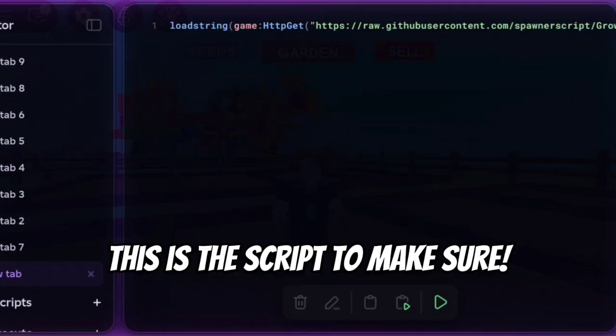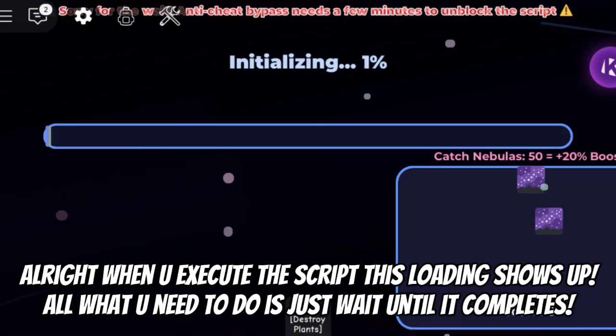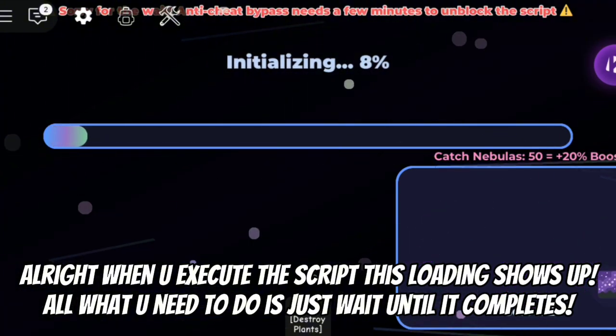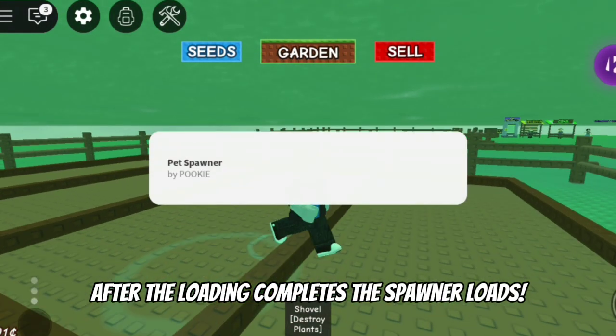And now let's execute. When you execute, wait a bit until the loading shows up. Alright, when you execute the script, this loading shows up — all you need to do is just wait until it completes. Make sure to not leave during this because the script is bypassing the anti-cheat, so make sure you don't leave during this or it may get you banned. After the loading completes, the spawner loads.